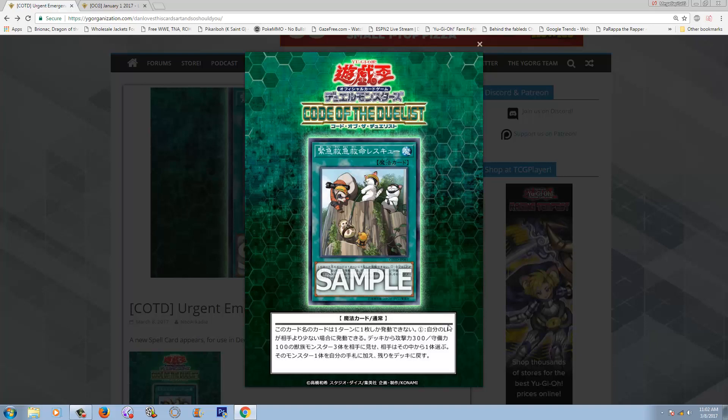Rescue Cat was so broken in Gladiator Beast and X-Sabers back in the day. Even some people played it in Crystal Beast. There will be a new Rescue Monster coming out in Code of the Duelist called Rescue Ferret. It's pretty decent. All of them make Link Summoning a lot easier, especially these two, because the monsters are destroyed during the end phase, but it doesn't matter — you can just use them for Link Summoning or XYZ Summoning.